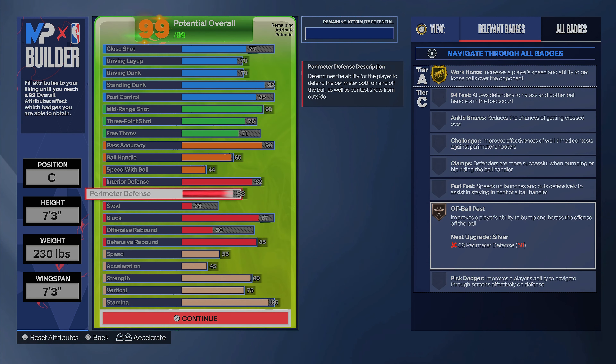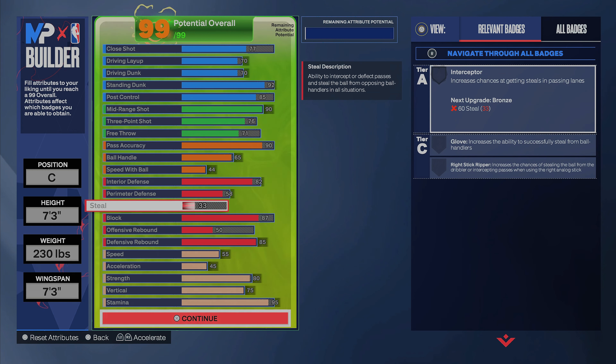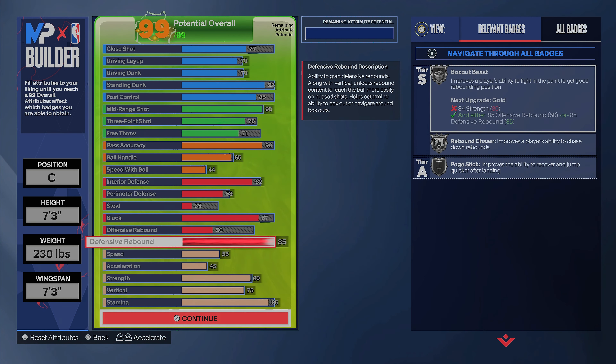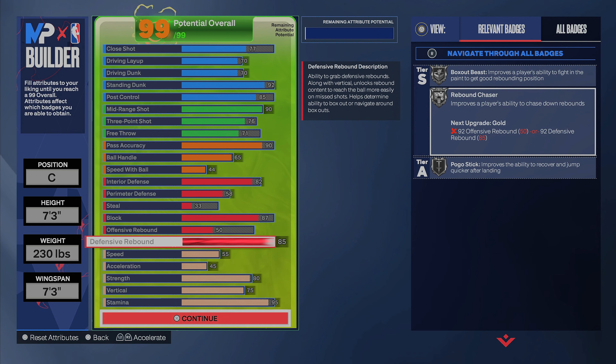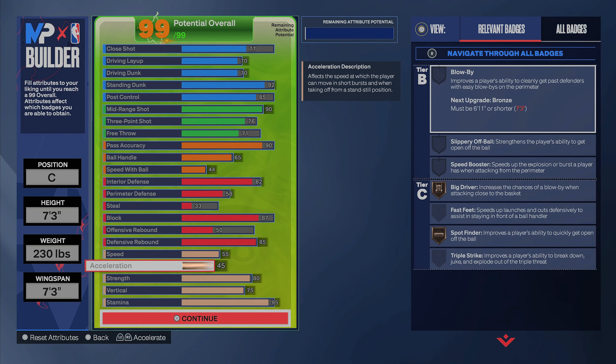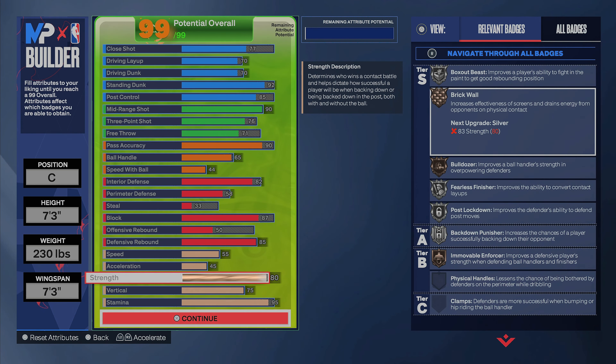We got a 58 perimeter defense — Off-Ball Pest at least on bronze, which is pretty good. A 33 steal — that's pretty bad but you're a center so you'll still get some steals. We got an 87 blocks so you're going to be able to chase some stuff down. You only get Chasedown Artist on bronze but I've still been sending shots — they think they get a wide open dunk and I come out of nowhere blocking it. 50 offensive rebound and 85 defensive rebound.